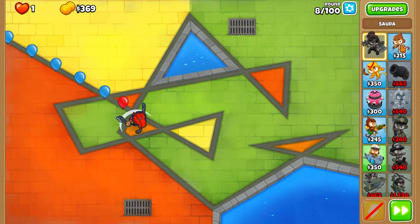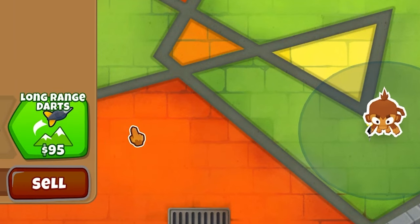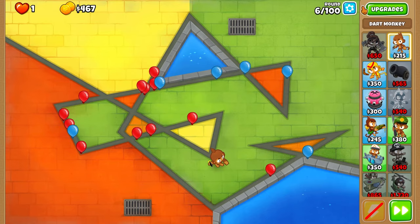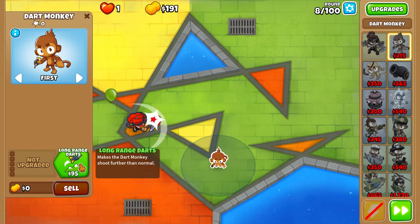I just need to get really lucky to get a good starting monkey. I'm just going to keep on restarting until I actually get one. There we go - that's what we need. So now we can actually keep on doing this. I just need to get enough monkey money for Sauda, if that's even possible. Well, that's not possible. There we go - third try is a charm. That's what we need - Bottom Path without a doubt.